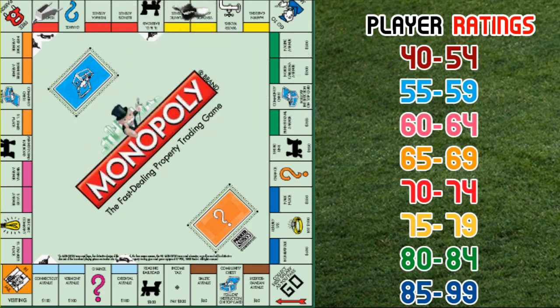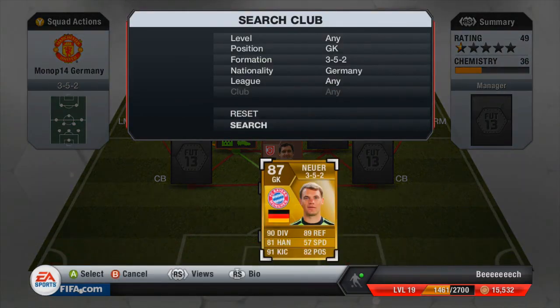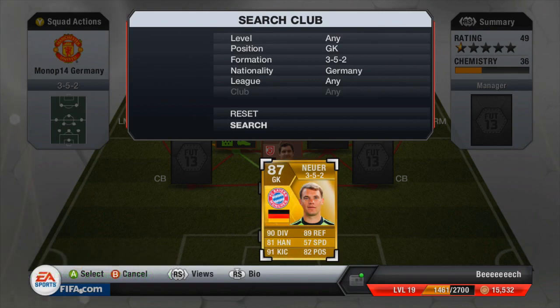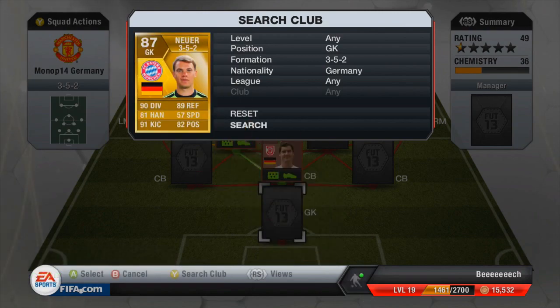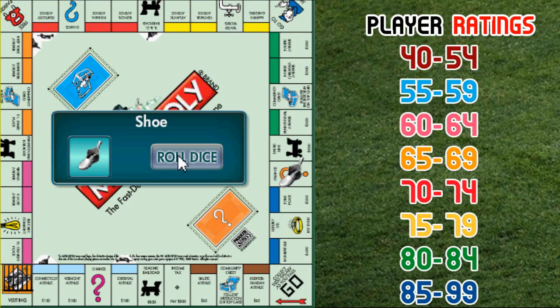We roll an 11 again, so we land on a chance box, which in this case is probably the centre goalkeeper — Neuer. I have never properly used Neuer. He was very good. I still prefer my vice just because I use him in my sweat team, my main team. But Neuer still wasn't too bad — some quite nice stats and a fairly decent player.